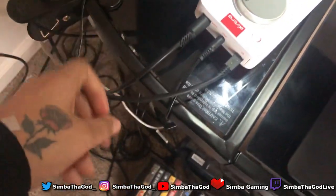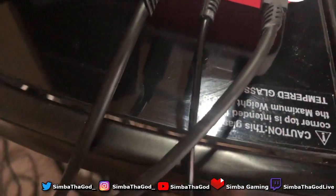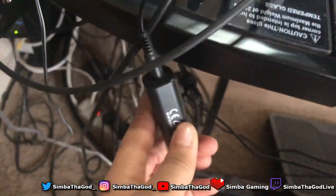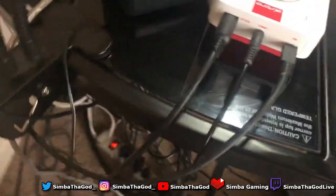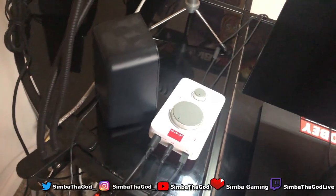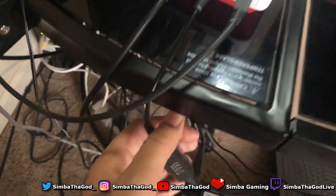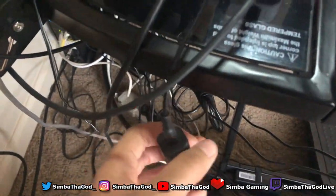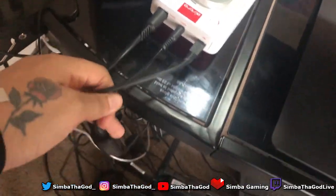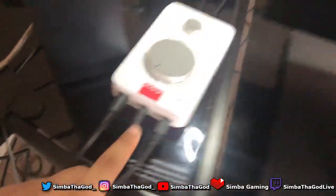This right here is very important — this is the stream output. This goes directly into your Elgato; I'll show you where. This extra piece here is because with all this stuff plugged in, it tends to create a buzzing noise from so much power going through everything — you'll hear a buzz on your stream. This just takes away that buzzing noise. It's about eight dollars on Amazon; I'll drop the link below. Without it, it would just be a regular aux cord.